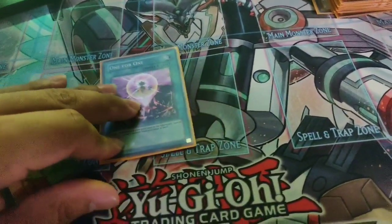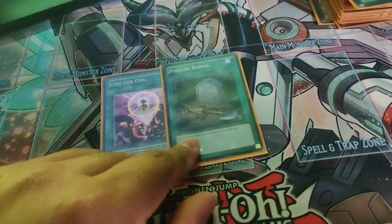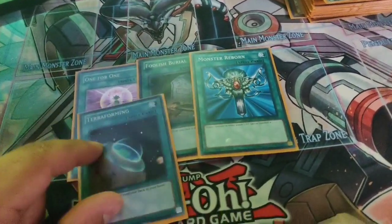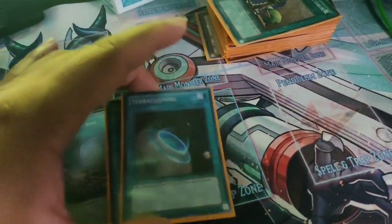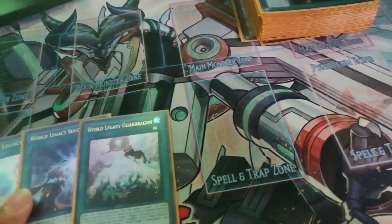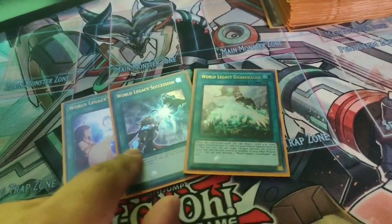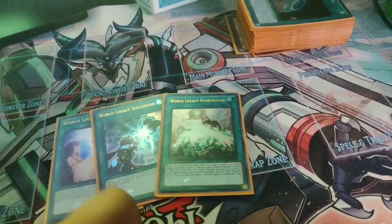One for One — self-explanatory. Foolish Burial — you either send Guard Dragon or Lee the World Chalice Fairy so you can get cards out of your hand that you need. Monster Reborn — self-explanatory. And the one sad copy of Terraforming. For World Legacy spell targets: World Legacy Guard Dragon, World Succession, and Heart. I might bump one of those to two, but testing so far it's okay. If I take out anything I'd probably cut Exodus and add another one of these.